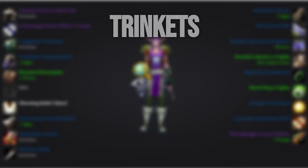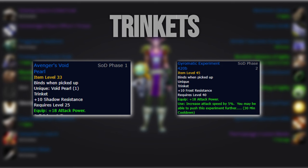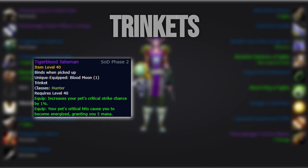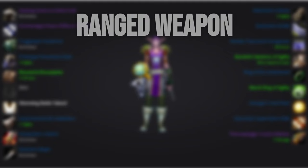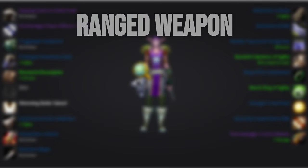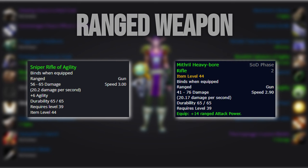For trinkets, we'll ideally want to run Avenger's Void Pearl from BFD and Gyromatic Experiment 420B from the last boss in Gnomer. Until we get the Gnomer trinket, we can run the Tiger's Blood Talisman, and of course if we have the domesticated attack chicken, we'll want to run that whenever it's off cooldown. For the ranged weapon, we'll of course want to use the epic gun from the last boss in Gnomer. Until then, your best bet is running a 3.0 agility gun, or simply the crafted gun from Engineering if there are no inexpensive BOE alternatives.